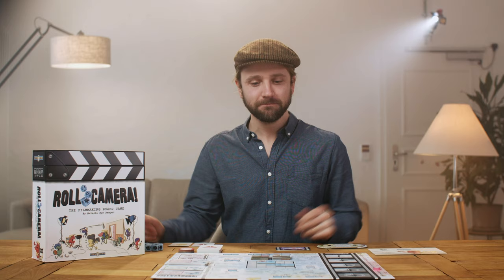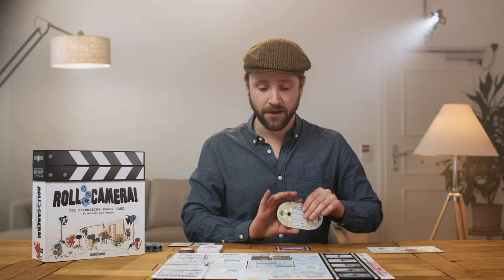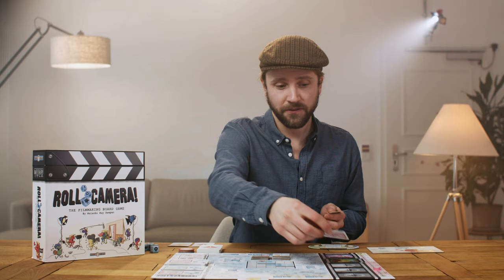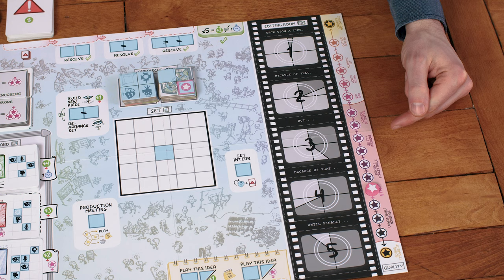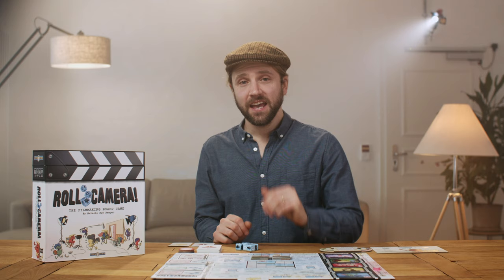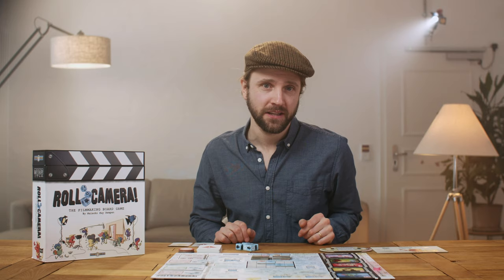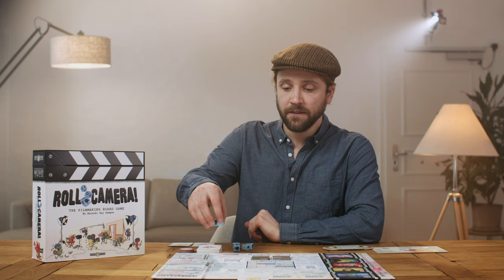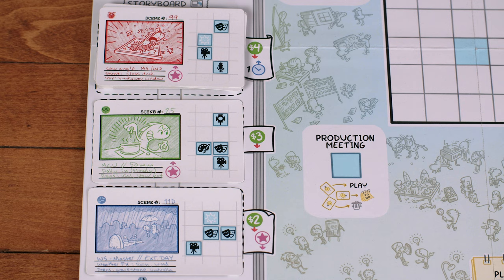In Roll Camera, you take on a major role in a film production and must shoot a quality film before time and money run out. You do that by assigning your crew to shoot scenes in the storyboard and put them in the editing room. The game ends when the editing room is filled with five completed scene cards. If at that point you haven't run out of budget or schedule and your film's quality is outside the red zone of mediocrity — either not bad or better, or so bad it's great — you win. If the quality is still in the mediocre red zone, or if at any point the budget or schedule moves into the red X, you lose.